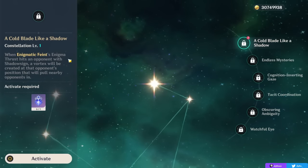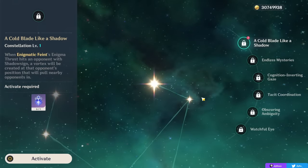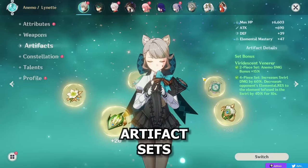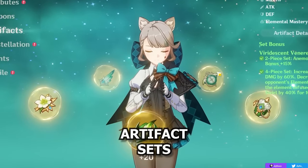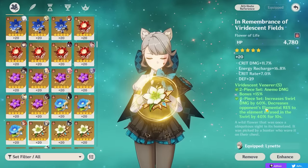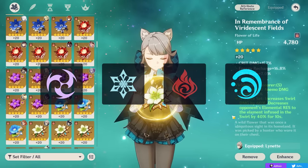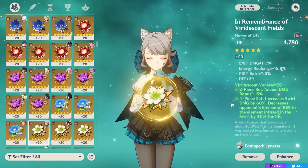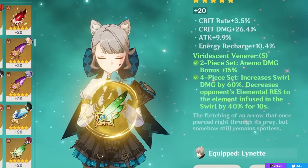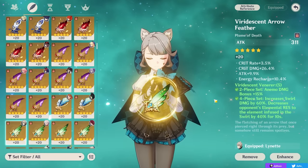Now, how do you actually want to build your Lynette? Starting things off for artifacts, the sets you want are relatively straightforward. As a generic Anemo support, you almost always want the 4-piece Viridescent Venerer somewhere on your team if you are playing any DPS or support character of an element you can swirl — being either Electro, Pyro, Cryo, or Hydro. Because of this, you'll typically put Lynette on a Viridescent Venerer set in a reaction or elemental damage-focused team, as she's one who can swirl and proc its effect quite consistently.